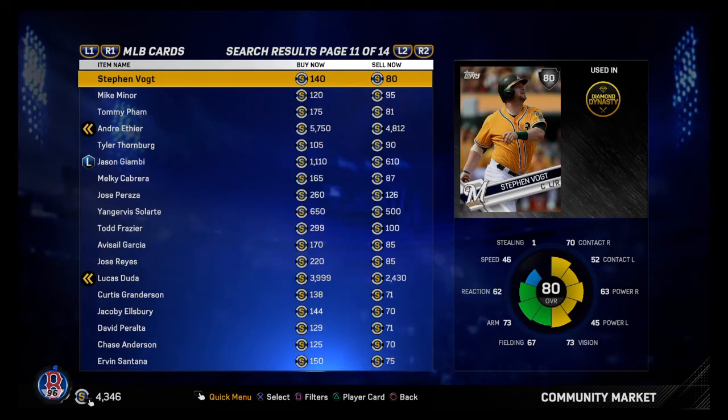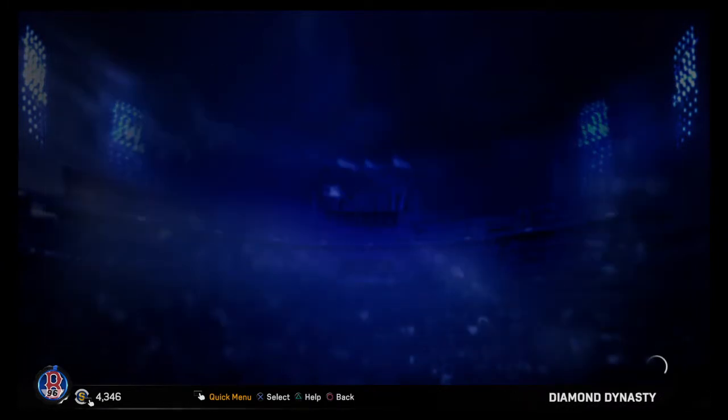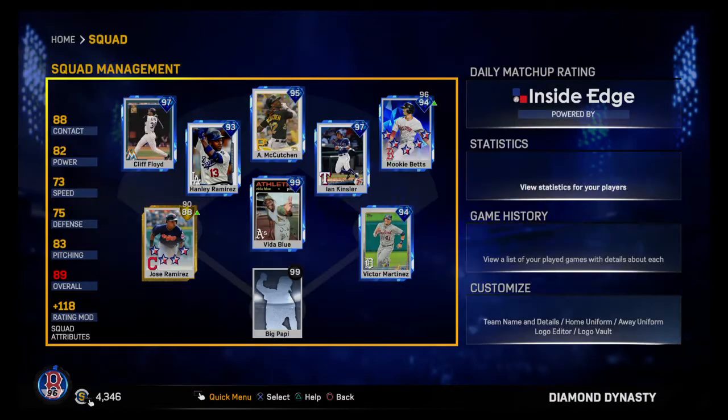I know I only have 4,000 stubs right now but I just bought Mookie Betts. Here's my team — I have no money into this game and I have pretty much all diamonds.